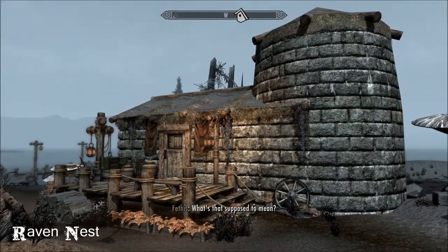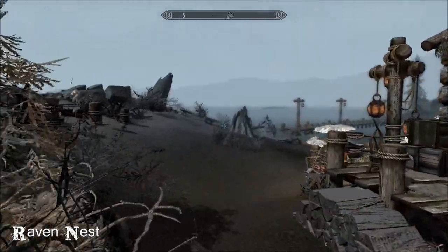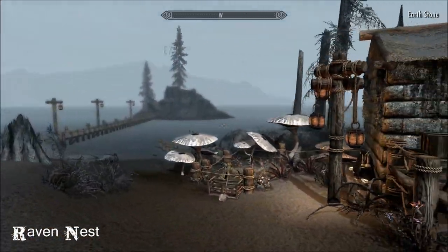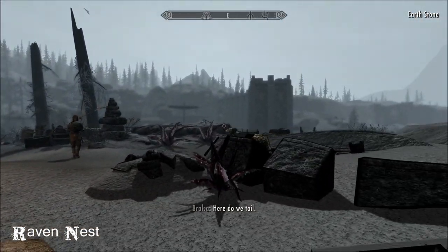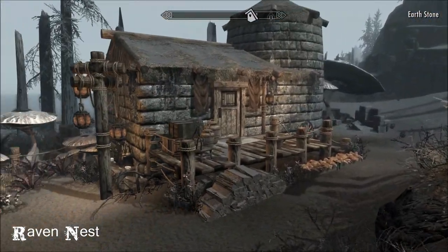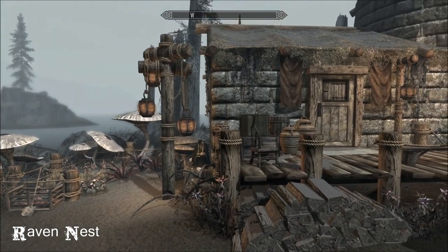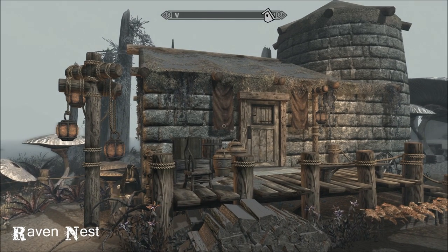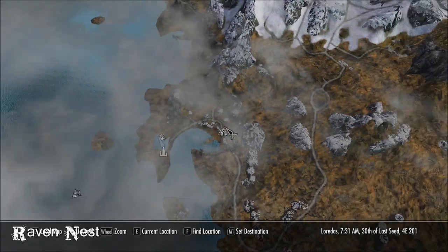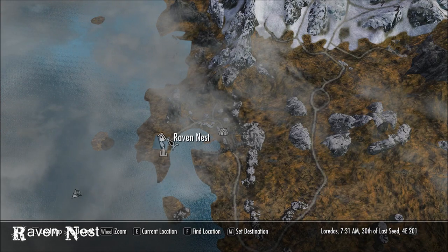Hi everybody from a lovely day in Solstheim. I have turned off the game audio because these people are doing my head in — all of these people under the spell of Mirak, so annoying. Why would you build a house right next to the earth stone? However, it is a very cute little place. We are right at the end of town by the earth stone — I'll show you where we are on the map. There's Raven Rock, there's the earth stone, and there's our little place.